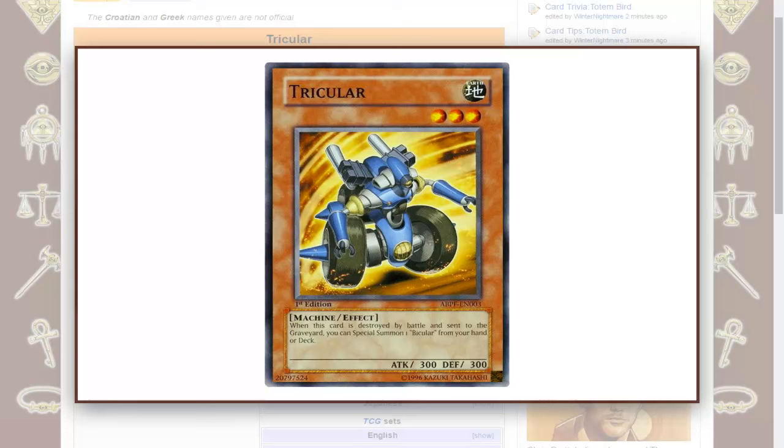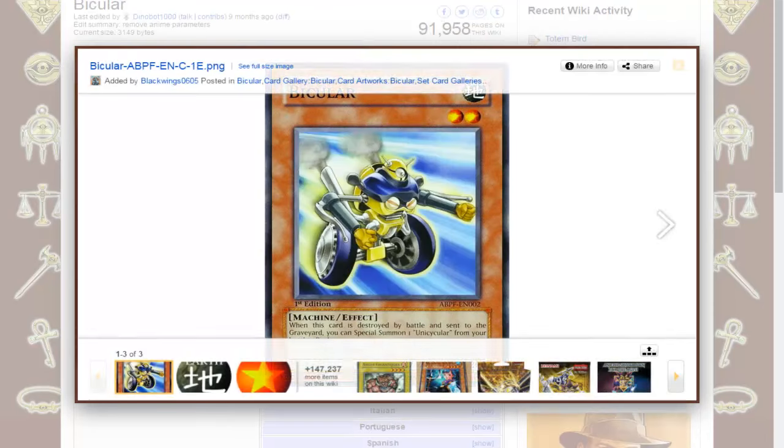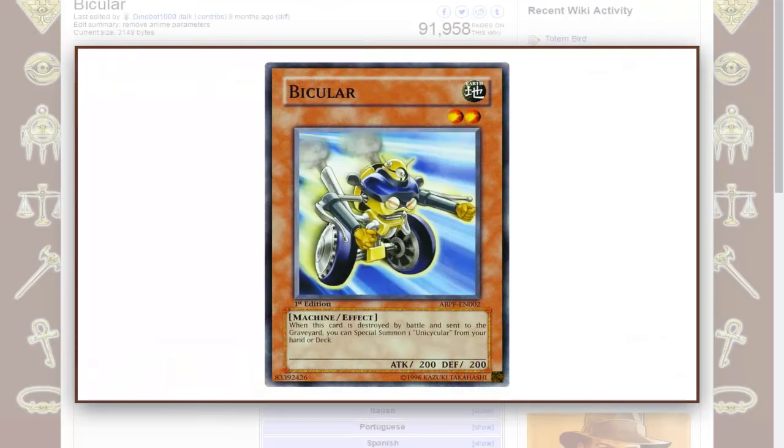It's quite slow, having to wait for it to be destroyed in battle — just like Giant Rat, Mystic Meadow, Giant Grizzly. But you do get an extra monster out there, which in this case is Bi-Killer. And Bi-Killer has the exact same effect: when it's destroyed by battle and sent to the graveyard, you can Special Summon a Unicycler from your hand or deck.